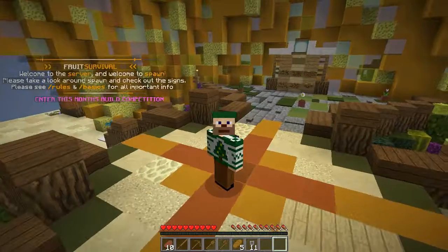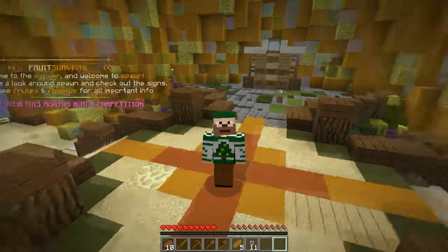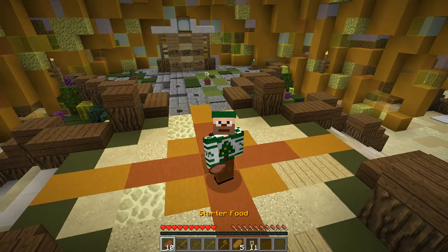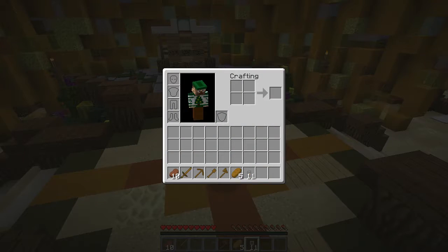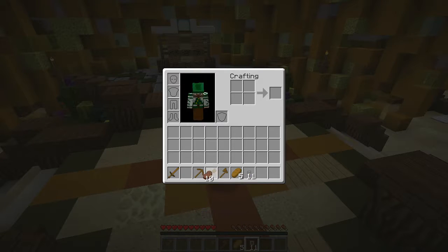This is my very first look around. I've spawned in once and haven't really done anything at all, so we're going to take a look around together and enjoy checking out the new server. You'll notice what you get when you first walk in: the starter food, starter sword — all the basic starter kit. I've also been doing some voting so I have some Fruit Party keys.